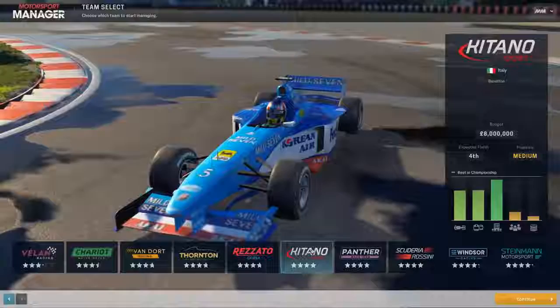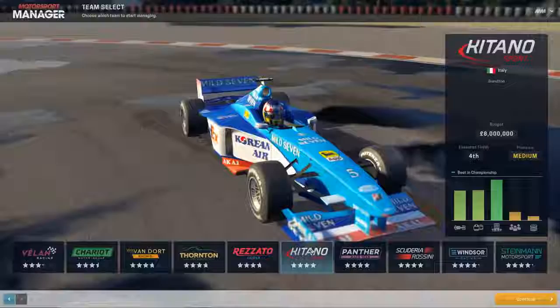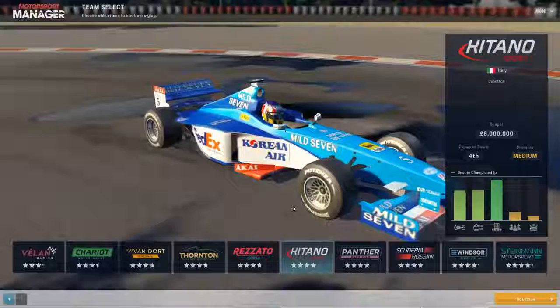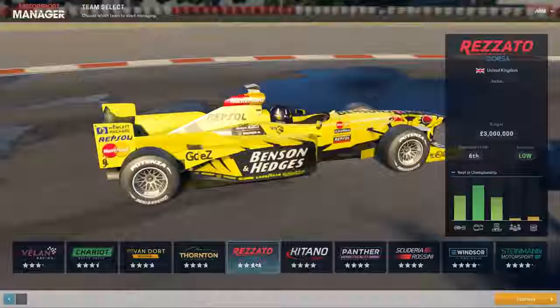Then we have Benetton — they struggled as well in 1998 for the same reason Williams did, in that Renault left the sport. Benetton were a Renault customer, so they also went with the Mechachrome engine, rebranded as Playlife. I'm guessing they're going to struggle here, but the car is rated quite good and the drivers are rated quite decent as well. They do have Giancarlo Fisichella and Alexander Wurz.